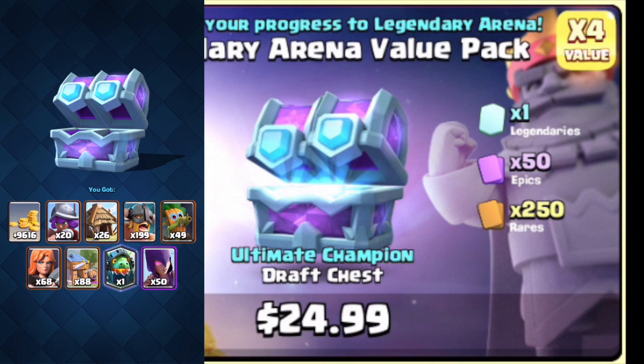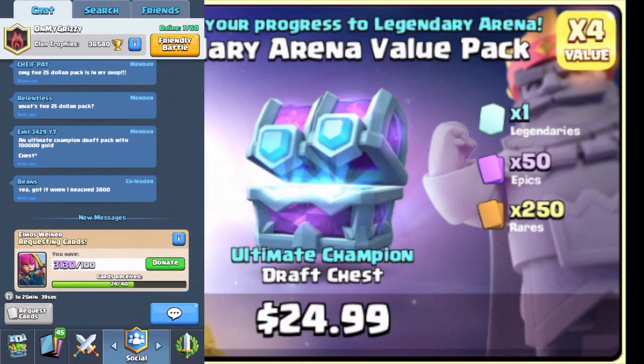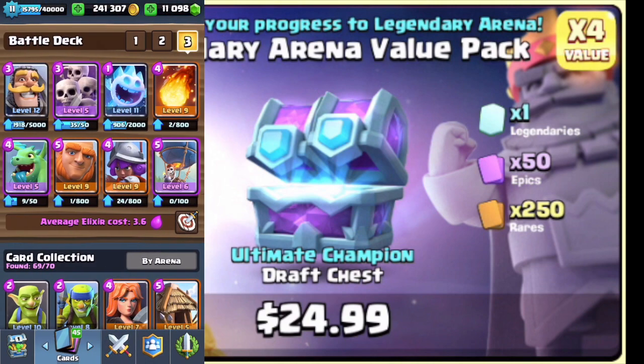So this was an awesome Ultimate Champion Draft Chest. If you guys do get this option and haven't gotten this special offer yet, I don't know how long it lasts — maybe 12 hours at most. When we caught it, it had about eight or nine hours left. But you've got to spend $25 on it, and it's going to disappear really quickly.